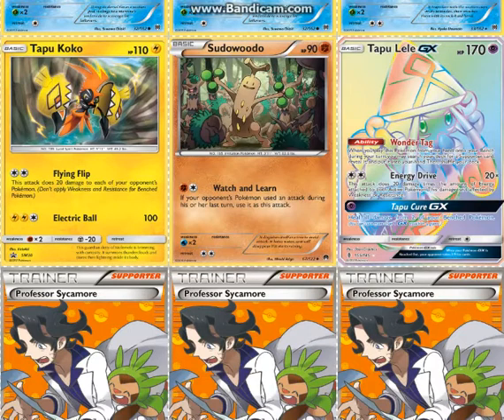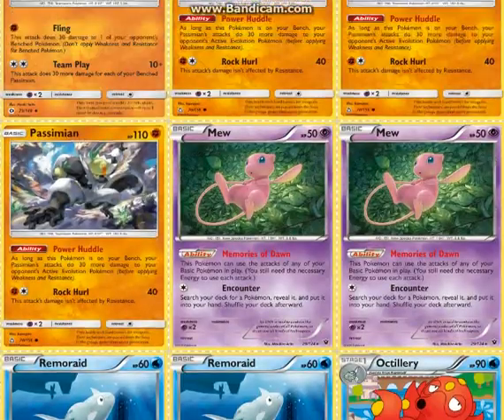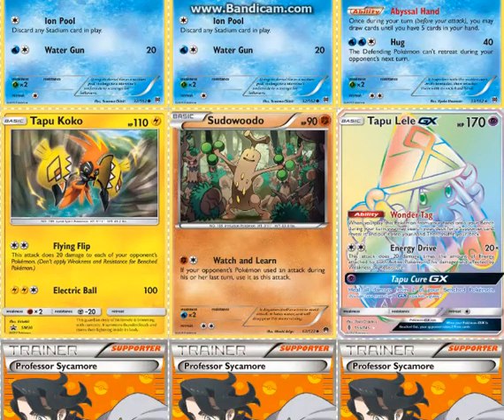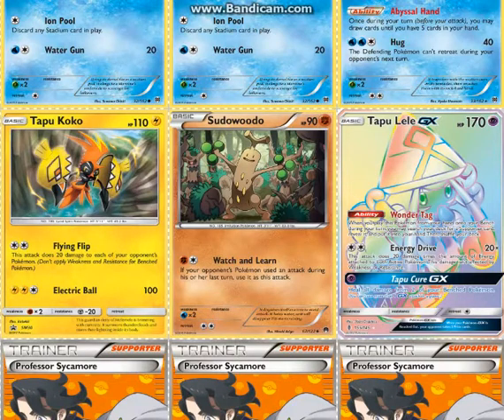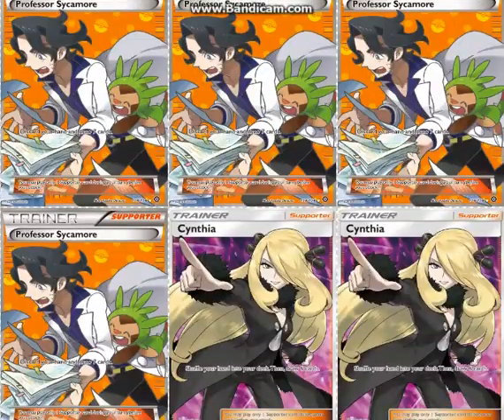One Tapu Lele to get Pokémon supporters out. You really want to avoid using Energy Drive with this deck, because there aren't that many energies and you need to save them for Passimian. Energy Drive is not an attack you always want to use here, whereas in a lot of other decks Energy Drive is available. Not saying you can't use it.